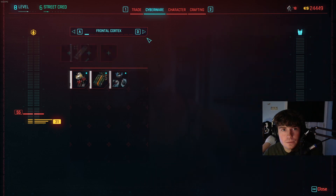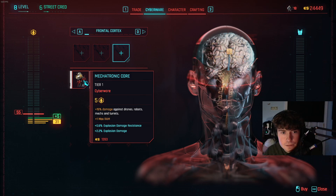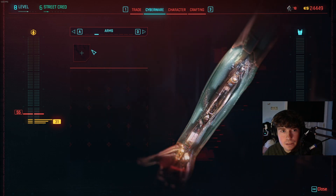Okay, let's go from the top down. So, frontal cortex. Allows your quick hacks to do critical hits. Increases RAM, plus 15%. Damage against drones, robots, mechs, or turrets — I kind of like that one the most. But what should we get the most? I don't really like hacking them.